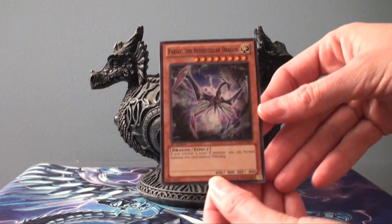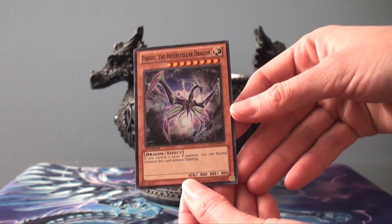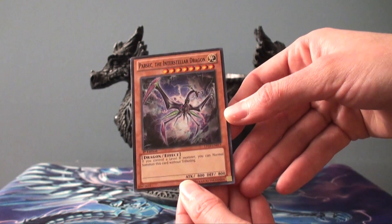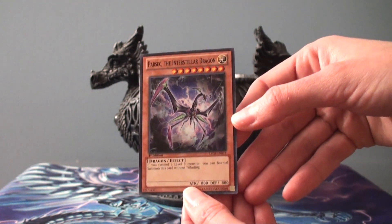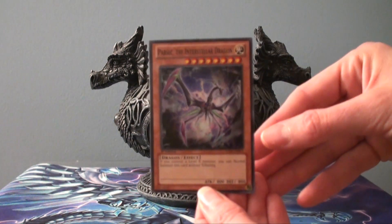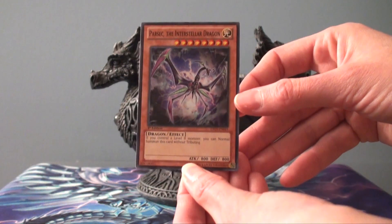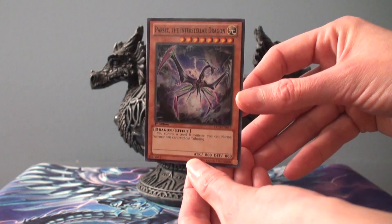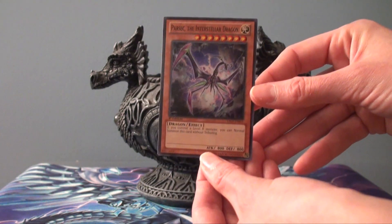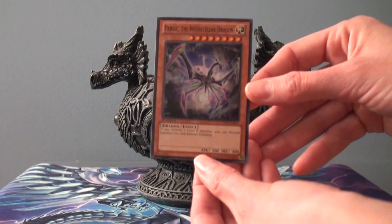The reason I'm talking about this card is it did have some significance not too long ago. Basically, if you already control a level 8 monster, you can just normal summon this from your hand. And the reason it's so significant is this card is also level 8, so that is basically a free overlay to get your generic level 8 XYZ monsters out — which was very useful during the time that Galaxy Eyes Dark Matter Dragon was still legal. A few people would utilize this and got that dragon out very quickly.